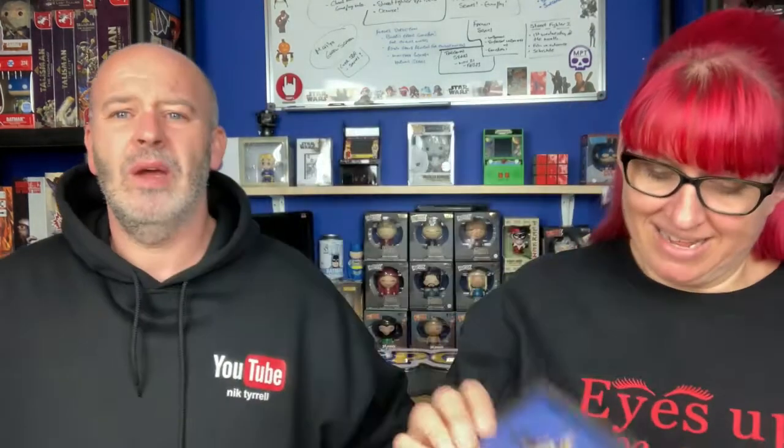Then we get the character cards — they look amazing. So we have Hoggle, Ludo, Sir Didymus, and Sarah. For those not familiar with the film: Sarah is a young girl who's fed up looking after her baby brother Toby. She says a little rhyme and he ends up getting kidnapped by the Goblin King — David Bowie's character. She goes into a great big maze, the labyrinth of the film, meets all sorts of characters, has some weird and wonderful adventures, gets to Goblin City, and gets her brother back. That's what we're trying to do in this game.